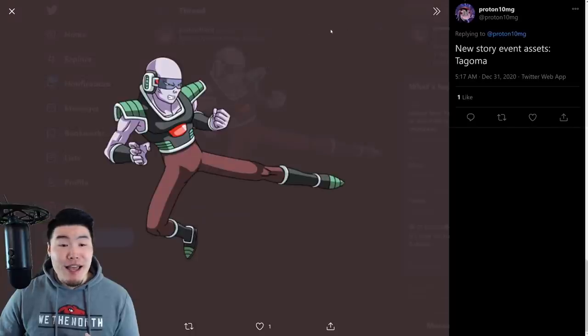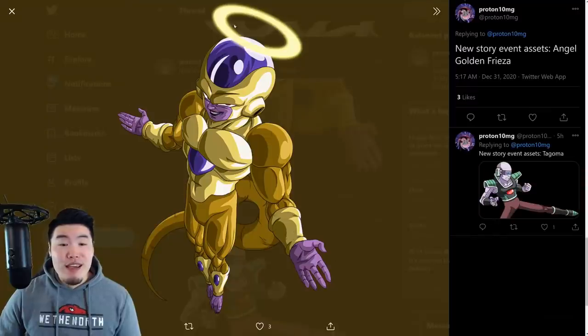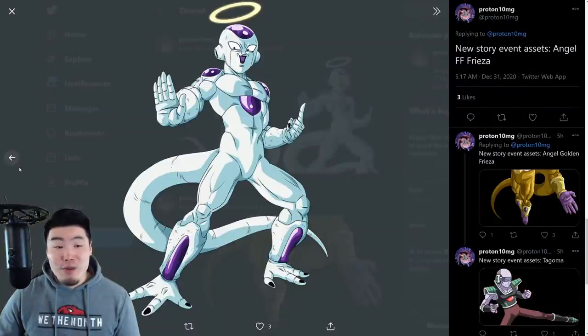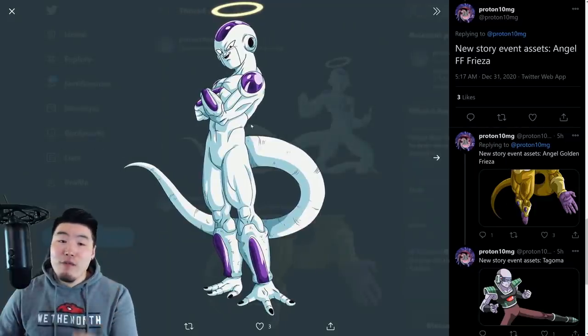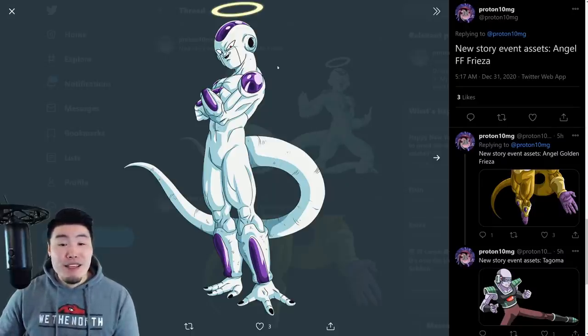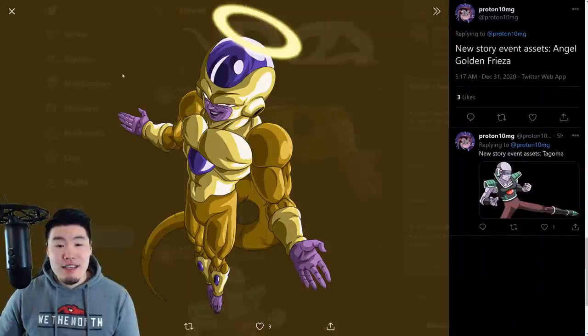First things first, we have a Tacoma story asset, and we also have a few story assets for Angel Golden Frieza and a few Angel Final Form Friezas. These are for a story event, but they also happen to be the card arts for the Dokkan Fest Transforming Frieza. This is his SSR form, this is the TUR, and this is the transformed Angel Golden Frieza.